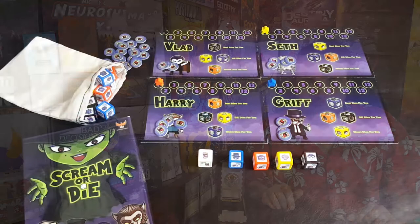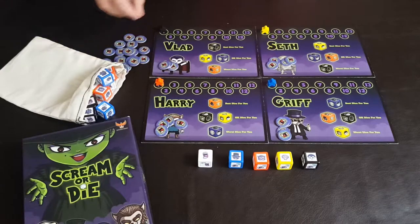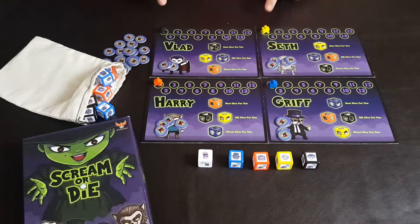Here is the setup for Scream or Die. You've got four different character boards along with your scream tokens and the little meeples associated to each character. Harry is orange, Griff is blue, Seth is yellow, and the black one is for Vlad the vampire.